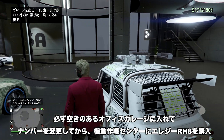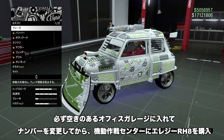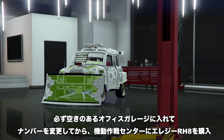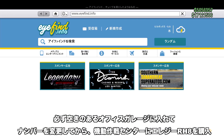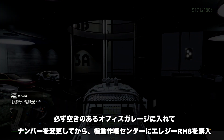空きのあるオフィスガレージが分からない場合は整備士でオフィスのガレージを呼んで20台ないところに突っ込んでください。中に突っ込んだら、確実なセーブをさせるためにもう一度乗り込み、右十字キーを押してカスタムショップでナンバープレートを一箇所変更します。これはロスサントスカスタムやアリーナでは代用できません。必ずオフィスガレージのカスタムショップです。